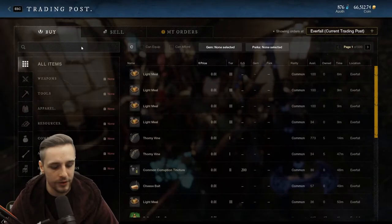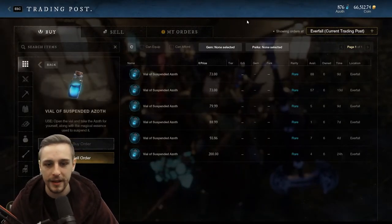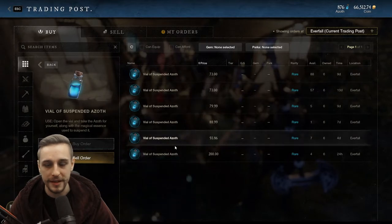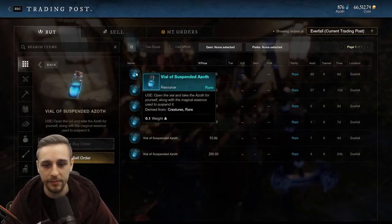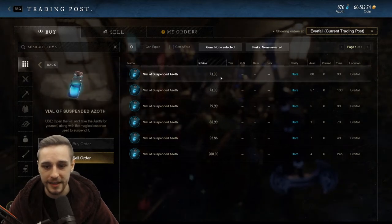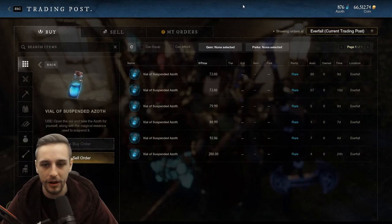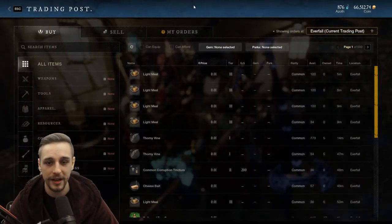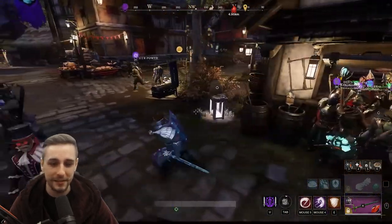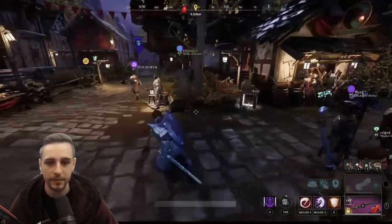And finally, if you really need Azoth in a pinch and you're willing to pay for it, you can buy vials of suspended Azoth in the market. These will give you 50 Azoth per vial, so it's fairly pricey. The cheapest I've ever seen it is around 50 gold, but it's usually around 70, so you're going to be paying like 1.5 gold per Azoth — but that is an option to you as well.